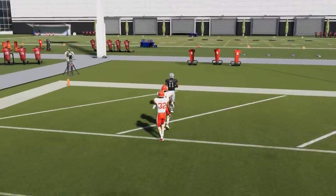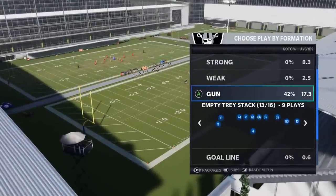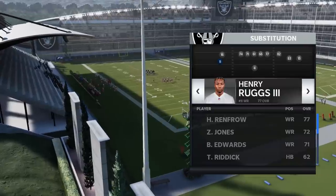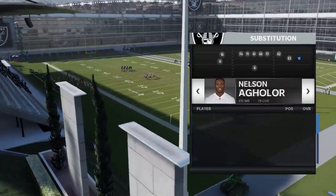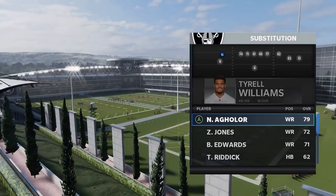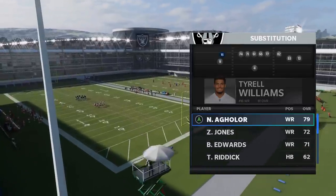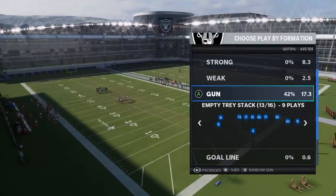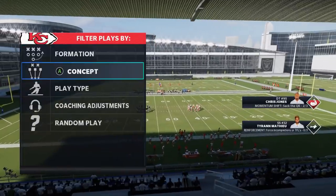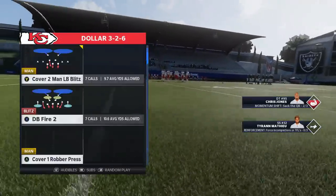Against Cover 3, the cornerback outside will eventually bite on the wheel route, and it'll give you a really easy streak up the seam for a one-play touchdown. This play can also hit a one-play touchdown against Cover 4 Drop — not Cover 4 Quarters. I'm going to make a little adjustment and use Nelson Aguilar instead of Henry Ruggs. I want enough of a speed advantage but don't want it to look like I'm just exploiting elite speed, so Aguilar will make this a one-play touchdown against Cover 4 Drop.